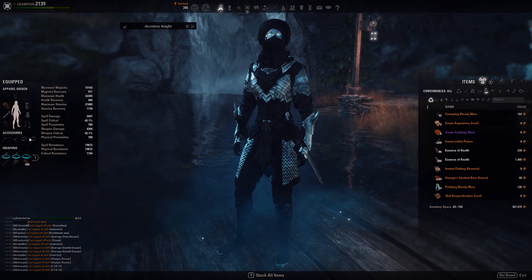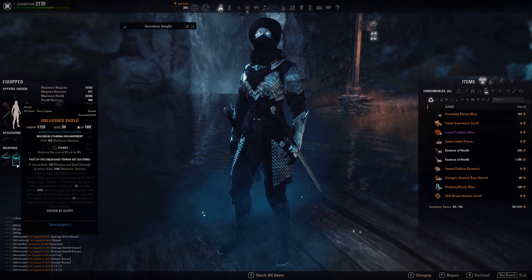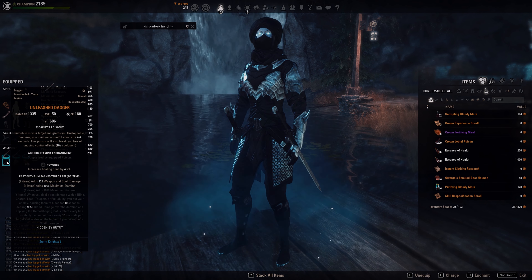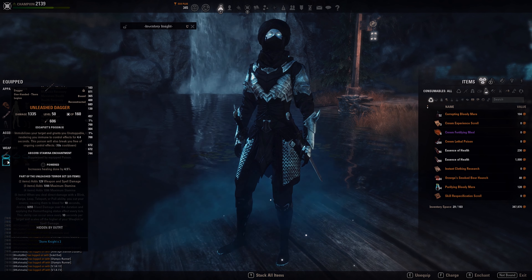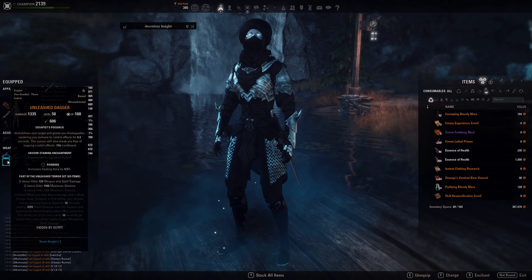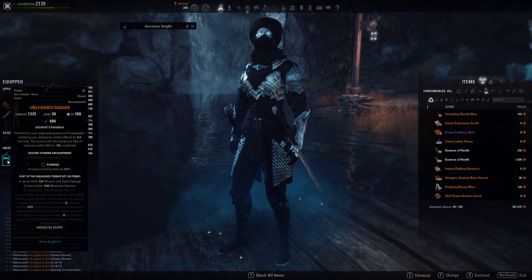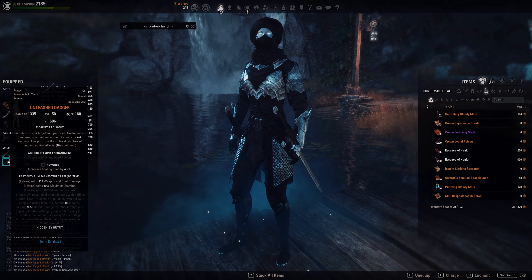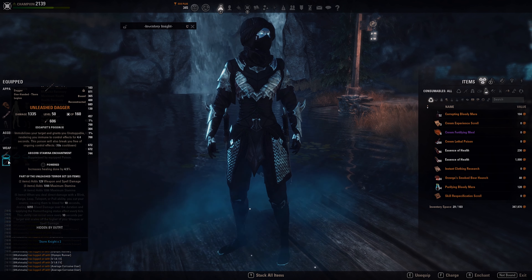We have two pieces of jewelry with Infused Weapon Damage. On the back bar we're running a Sturdy shield and a Powered dagger — the weapon type isn't really necessary, I just chose dagger because it was the only one I could reconstruct. Powered is chosen to boost our healing, since Crit Surge and Dark Deal don't scale with anything.